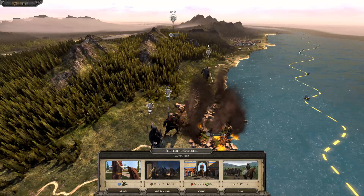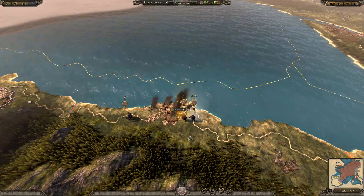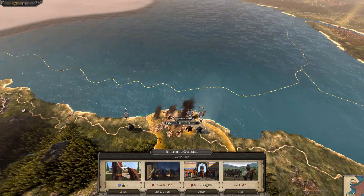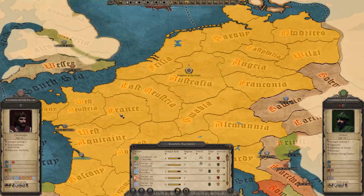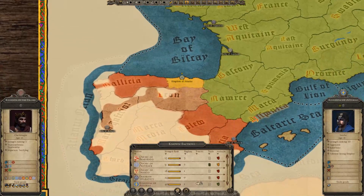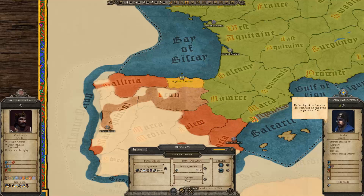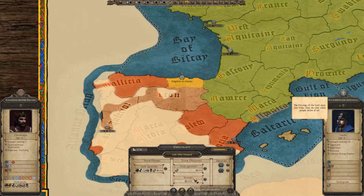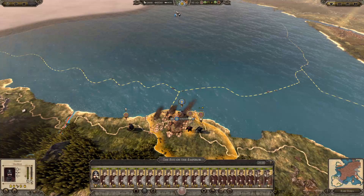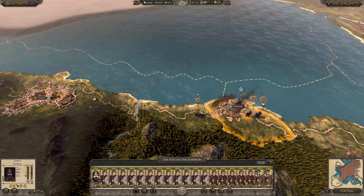I'm really not used to liberating. Here's what we do: we sack it first, then liberate it. That way we can trade with them. Like I said, we just cannot hold that. If we have a look at our income it actually went up because of that, so that's good.